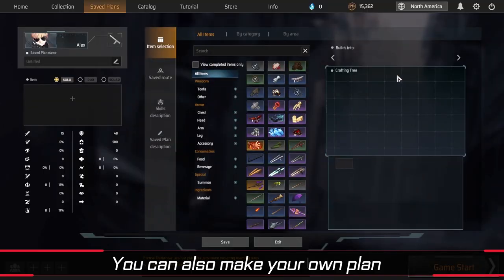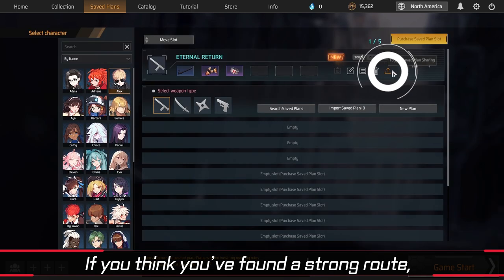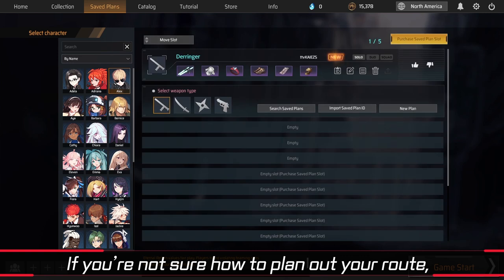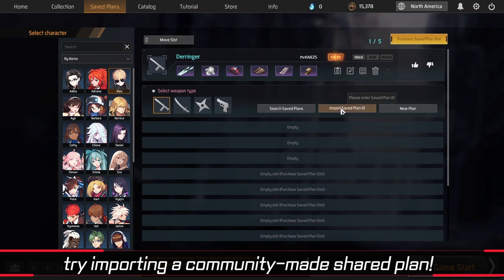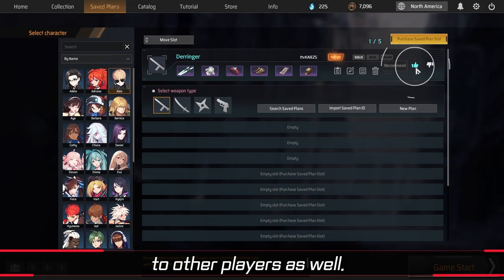You can also make your own plan by targeting your desired items and routing the set of areas to travel to. If you think you found a strong route, share it with your friends. If you're not sure how to plan out your route, try importing a community-made shared plan. After trying it out, you can recommend the shared plan to other players as well.